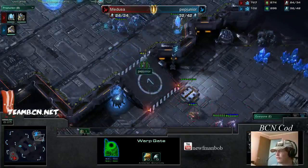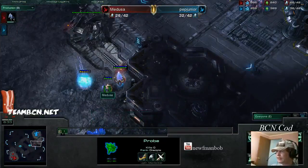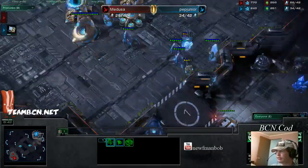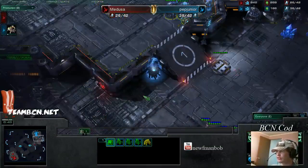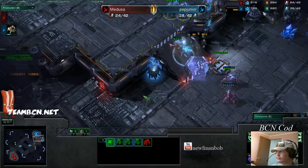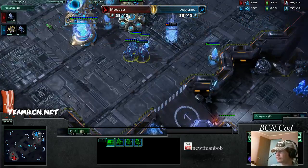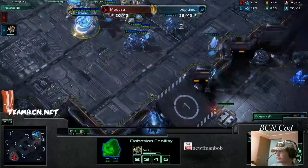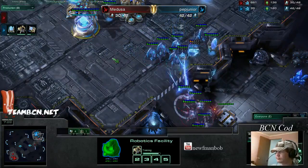The pylon going down for Medusa at the middle of the map — the third or fourth base position. He's not gonna be able to get up now because Pep knows what's coming, so he's got a sentry. Pep already chrono boosting that immortal out — he doesn't wanna see any of this four gate. Medusa absolutely cutting probes, hasn't built one in quite a while.